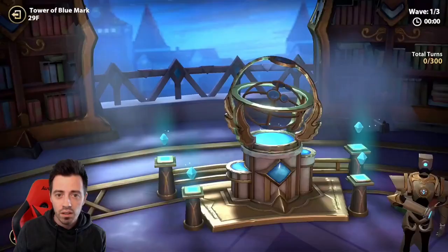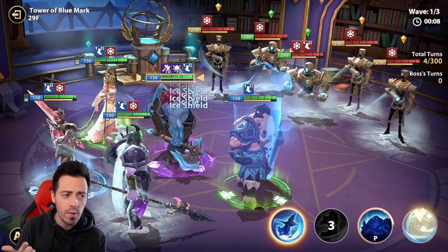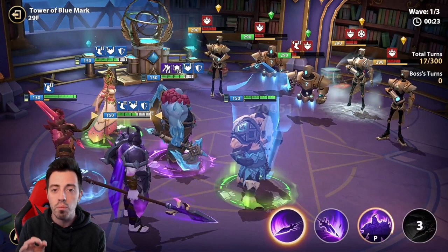I was pretty sure I could almost clear the Blue Mark Tower using these heroes, because they are really really strong. I have good heals, direct damage reduction, speed down on the boss, speed up on my heroes, 25% HP bonus on my heroes, a 40% shield, some controls, and some HP burnings. This is almost the perfect team.